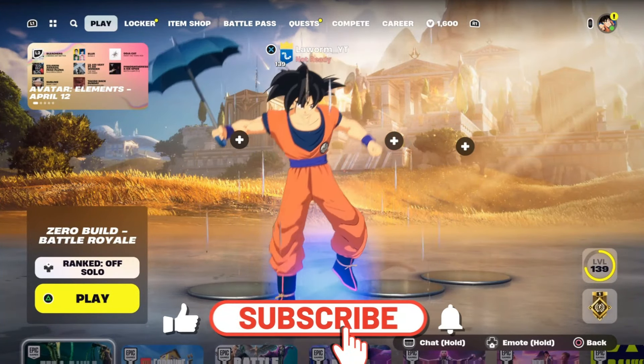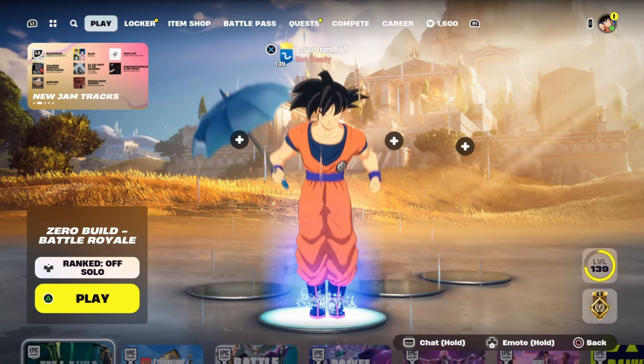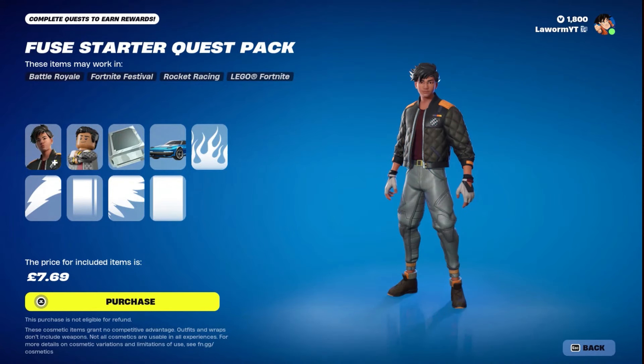Yo, it's Worm. Today I'm going to show you how to get this brand new rocket racing skin. There is a catch to it though — if you head over to the item shop now, there is a new starter pack for $7.69. You can purchase the Fuse Startup Quest pack.